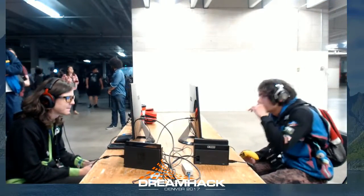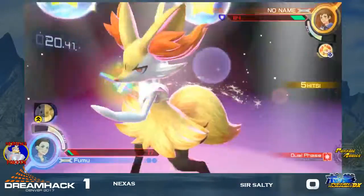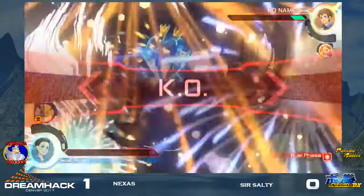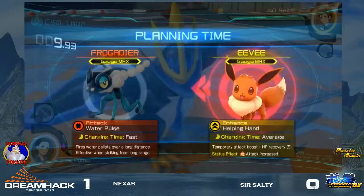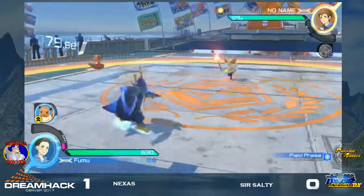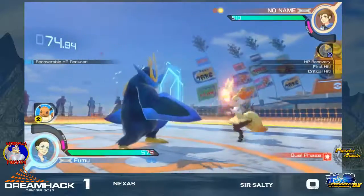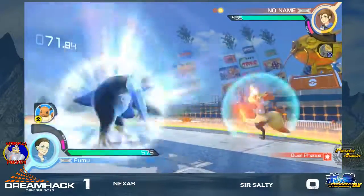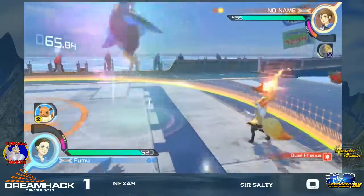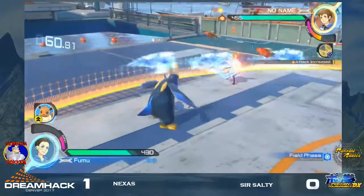There we go right there. Sir Salty snagging that right there, going to take that round. I thought that was going to be a really, really scary trade right there. But it's actually a very, very good situation, because now Nexus does not have his burst at the ready — so he does not have that to fall back on. So Salty's going to get that out of the way. Nice counter right there, taking a risk and avoiding the Rock Smash. Sir Salty's really finding a rhythm with this character — he might have had a little matchup experience issue in the first round, but he's really, really adapting well.